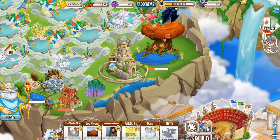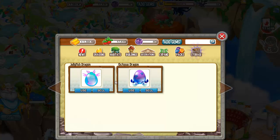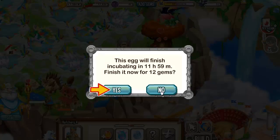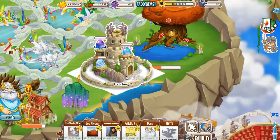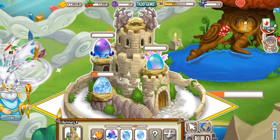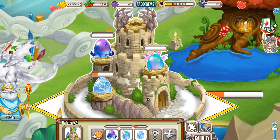We have the Jellyfish Dragon and the Octopus Dragon, both eggs. I think these eggs will finish incubating in 12 hours. Let's place also the Octopus. These are the 2 dragons — Octopus Dragon egg and Jellyfish Dragon egg. I'm going to make another video when they finish incubating in 12 hours.